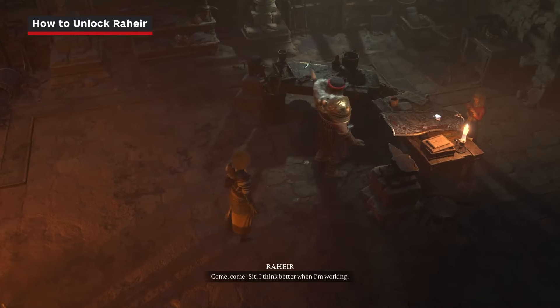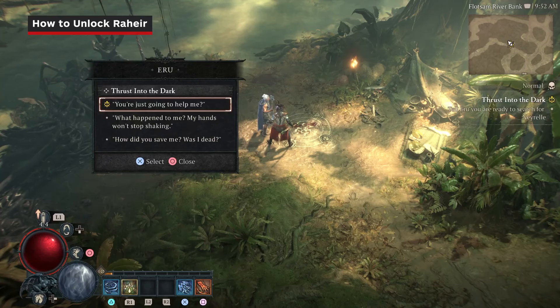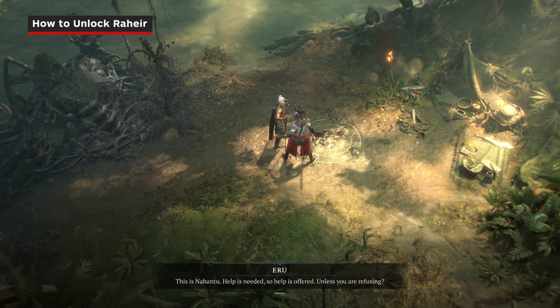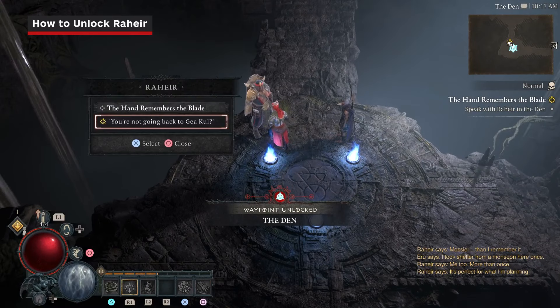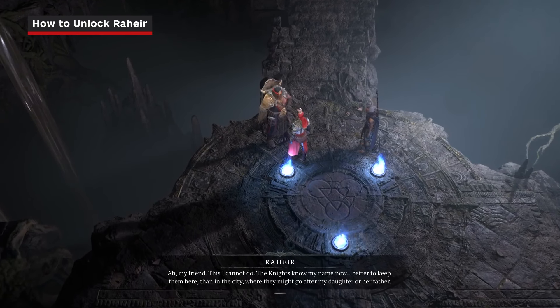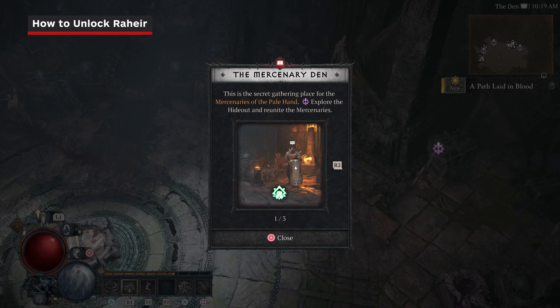Rahir the Blacksmith cannot be missed — he's unlocked as part of the expansion's main questline. From the start of the DLC, follow the critical path until you reach the new Nahantu region, at which point you'll start the quest Thrust Into the Dark. This will lead you to the mercenary hideout known as the Den, and start a quick quest called The Hand That Remembers the Blade. Simply talk to Rahir and recruit him to complete it.